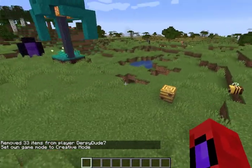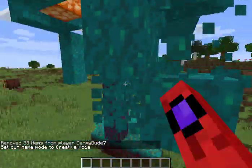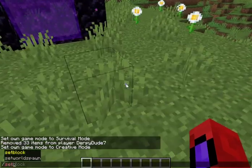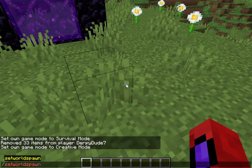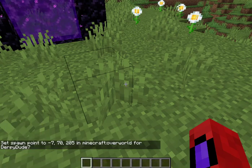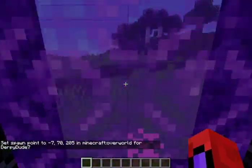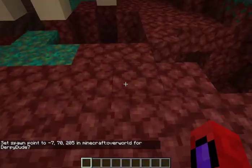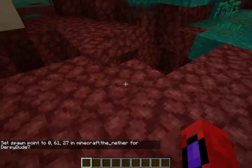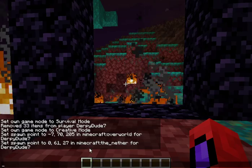Parrots imitate hostile mobs less often now. Also, you can now set spawn points across multiple dimensions. If I do slash setworldspawn over here, it says Minecraft overworld. But if we go into a portal, now it says Minecraft the Nether.